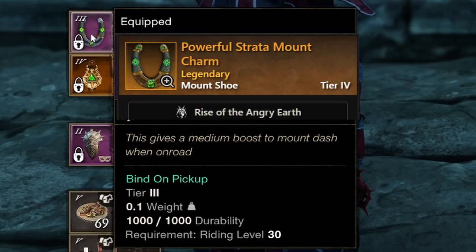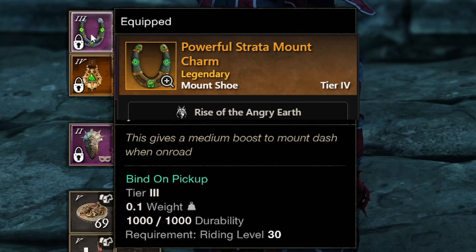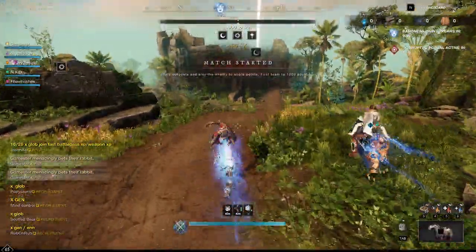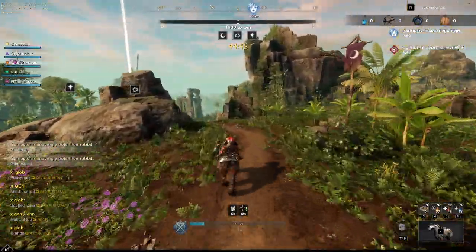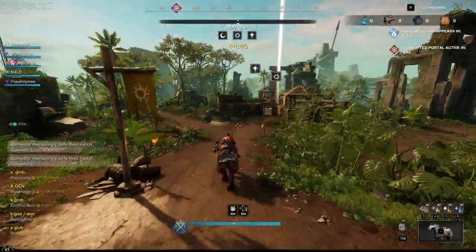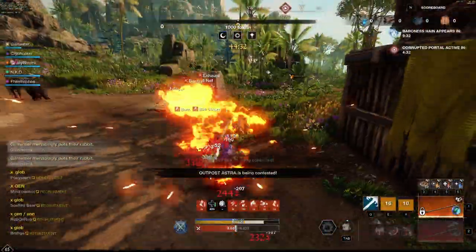I would also recommend getting the powerful strata mount charm. This will give you a large boost to mount dash when you're on road. This is huge for both PvE — to get around the map a lot quicker — and PvP, like in OPR when you're trying to rush the mid; you'll actually get there first. Make sure you do not slack on your mount.